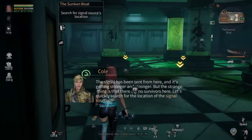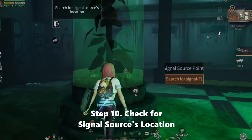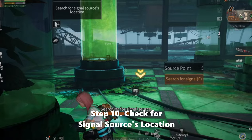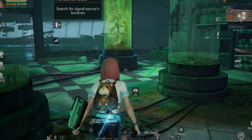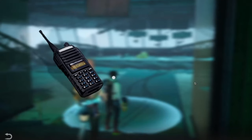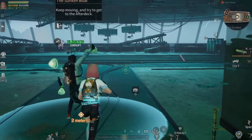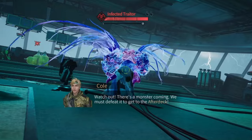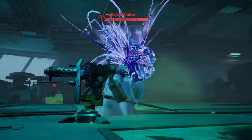Now let's go ahead — we need to search for this signal source location. Let's check again. Now we obtain the last communicator. And now let's defeat this infected trader. Let's prepare the buffs.